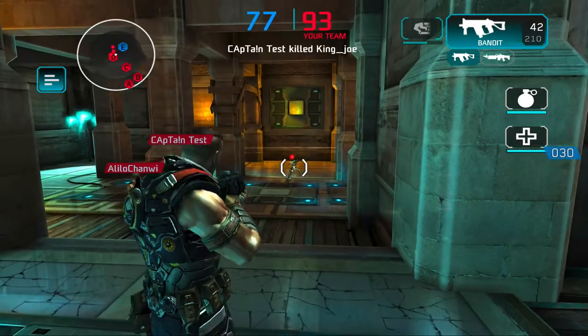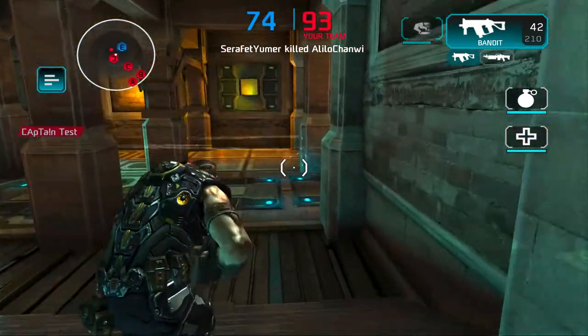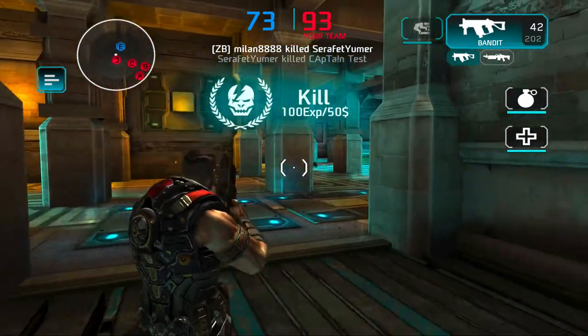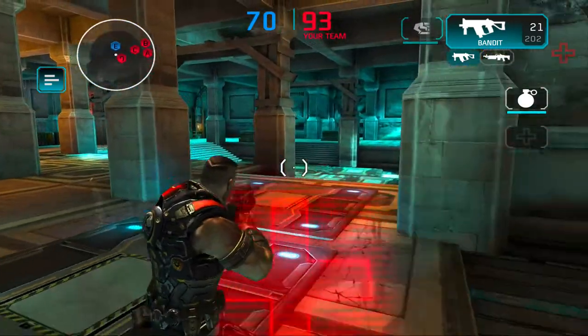This is a turret. It aims at everybody from the opponent team and it's pretty deadly, so avoid running straight into them. You can only destroy them by kicking them or by throwing an EMP grenade.